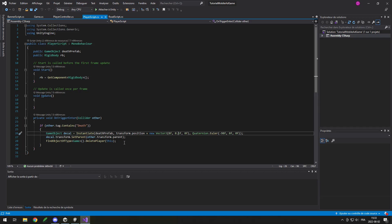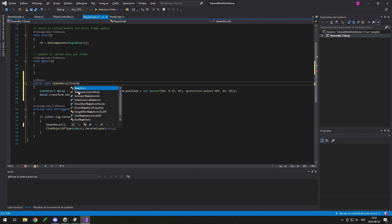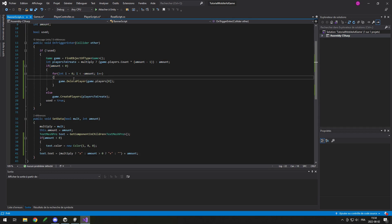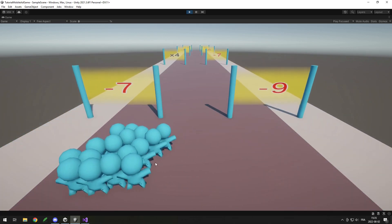If you want players to leave a decal (the little blue spots) even when deleted from a banner rather than a spike, move the decal code into a function. Create a public void SpawnDecal that takes a Transform for the parent, call it from the existing spike code, then in the banner script before deleting the player call game.players[0].SpawnDecal and pass game object.transform.parent — which will be the road. Now when players are deleted they should leave a decal, and there you go, it worked.